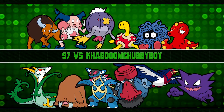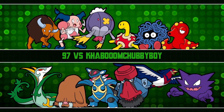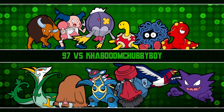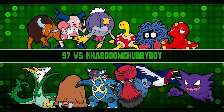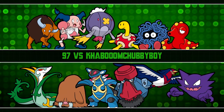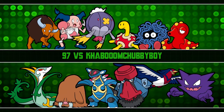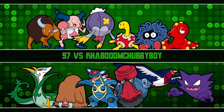Next one is Tangela — this is a suggested set from the comments. Item is Choice Specs, ability Regenerator, Modest nature. Attacks are Leaf Storm, Hidden Power Ice, and Sludge Bomb. Tangela does get Sludge Bomb, which can be helpful against Grass types, and Hidden Power Ice also hits Grass types.